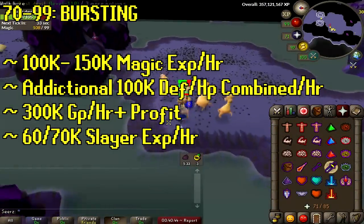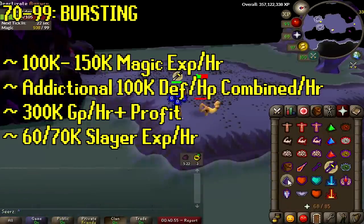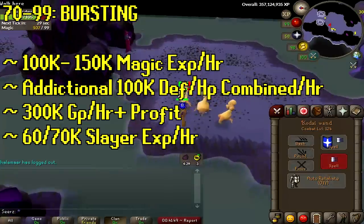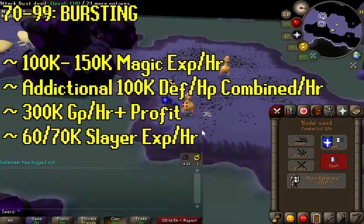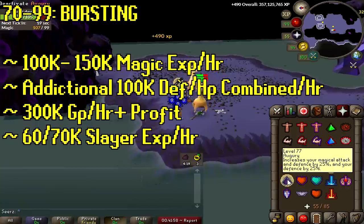At level 70 you're gonna want to start bursting — this is one of the best methods all the way to 99. It's roughly 100k to 150k magic XP per hour depending on how big your clumps are, how efficient you are, and your magic damage. You could be looking at 300k gold or more per hour depending on what you kill, like dust devils. If you train on a monster with no drops you'll be losing probably 500k gold an hour, so pick wisely. If you're doing slayer, expect about 60 to 70k slayer XP per hour.